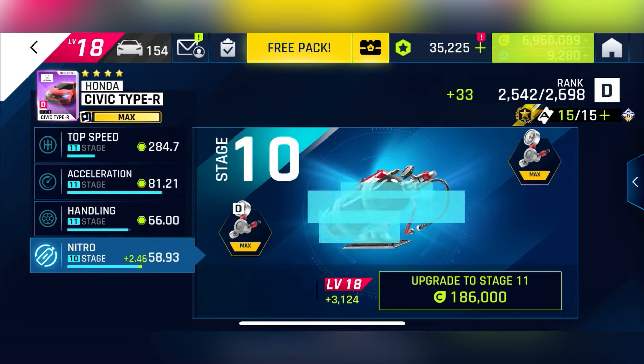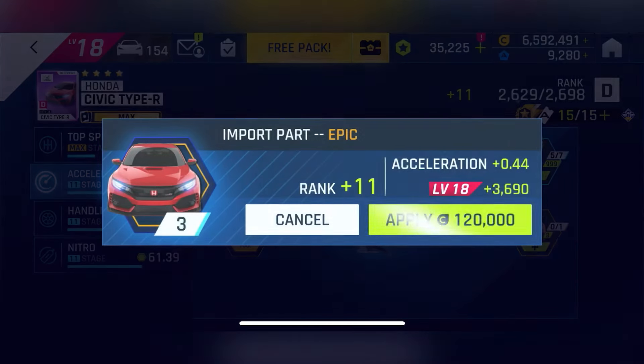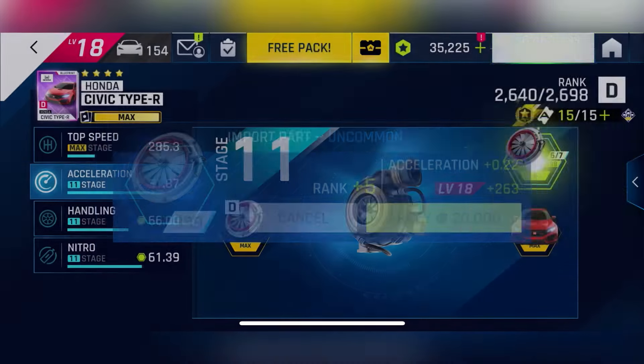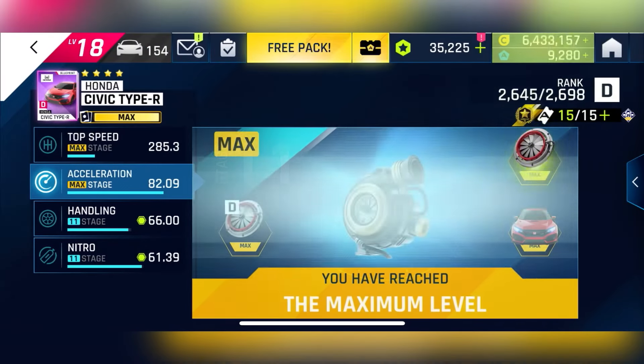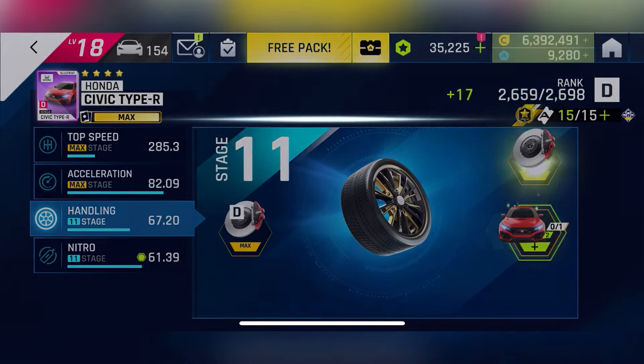A similar situation applies to the Aston Martin DB12 showroom, but the last progression reward there is fixed as an epic. If you want to gold the DB12, you need 21 days to complete the conditions 3 times.